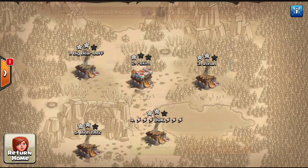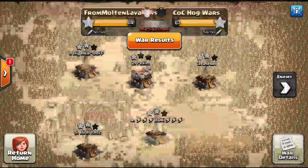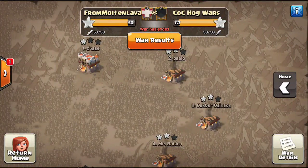If we go ahead and look at the war map — a crushing defeat from Montlava. We did take a loss to CLC Hog Wars in a random matchup; it was kind of a funky breakdown. Nevertheless, it was a very very good war and I have some amazing attacks to show you guys — five in total — and we're going to break down the bases, show you guys what the weaknesses were in each of these bases and how they ended up in a three star.